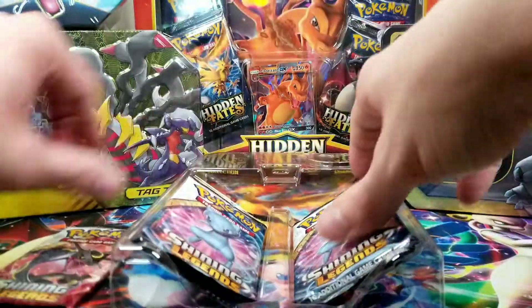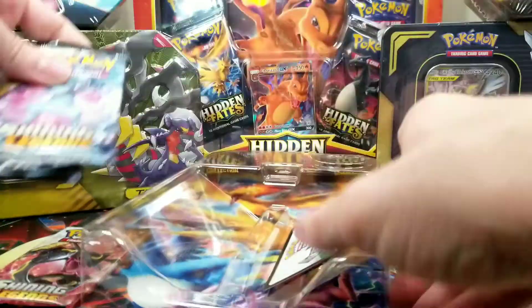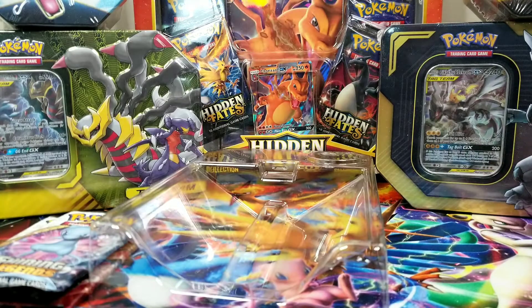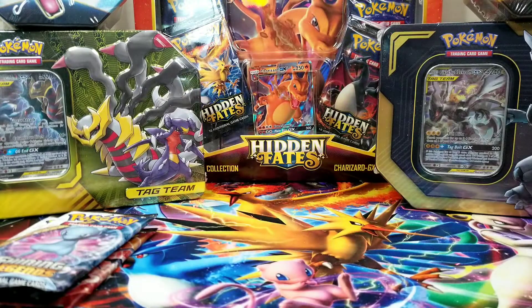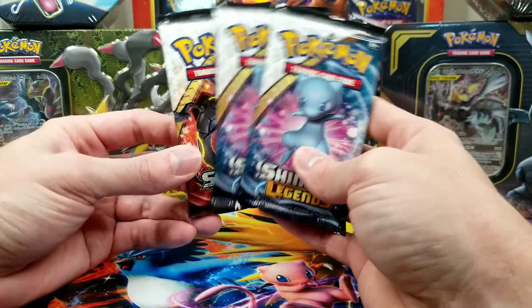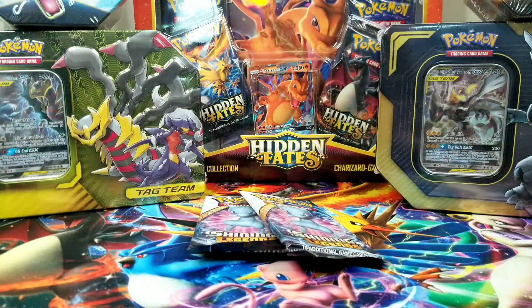Then we got a Rayquaza and two Shiny Muse. And then, of course, the Kokar. This video wouldn't be complete without a code card. So let's save the Rayquaza for last and get into these packs.